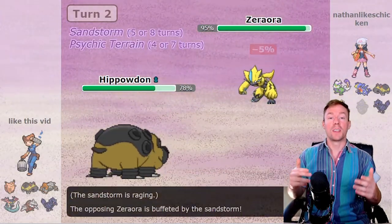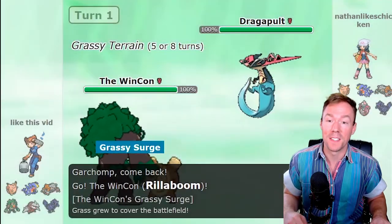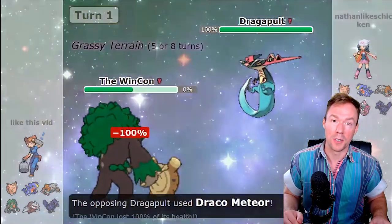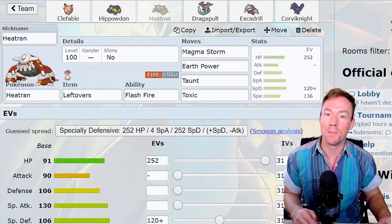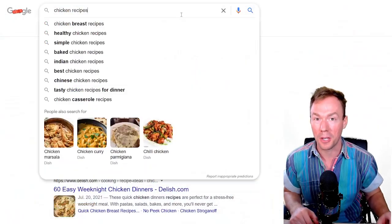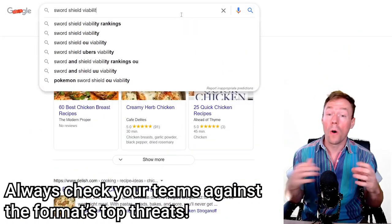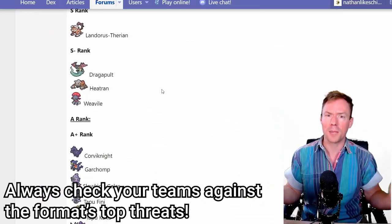To best explain this, I'll use an example from the current overused tier. Let's start with Dragapult, which is an absolutely amazing offensive pivot and a sweeper that's very commonly used in the tier. Let's say you're new to the tier, you're nearly finished with your new team, and you remember to check the tier's viability rankings to make sure you've got a game plan for all the top Pokemon you could possibly face. At the very top of that list, you see Dragapult.